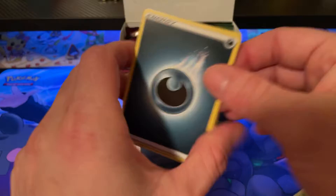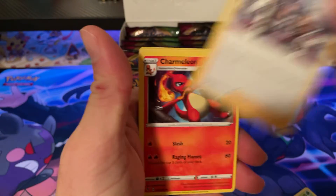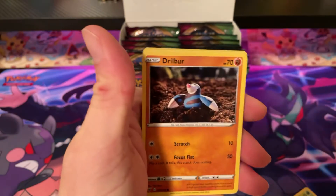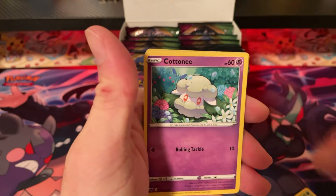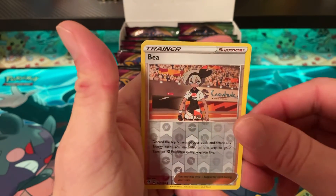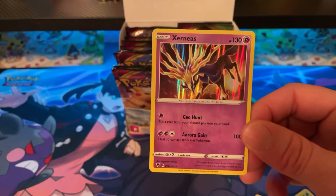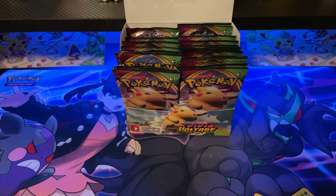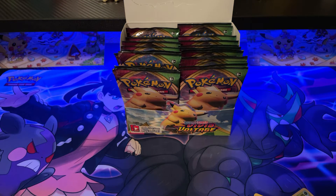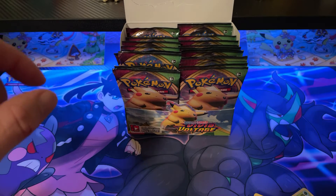Pack eight: Dark Energy. Cards include Swellow, Leaguestaff, Charmeleon, Joltik, Joltik again, Whismur, Cottonee, Clobbopus, Electrike, Trainer Bay, and Hollow Xerneas. That's two regular holos so far.